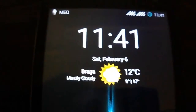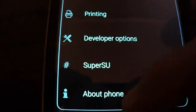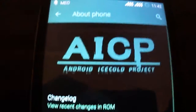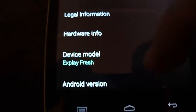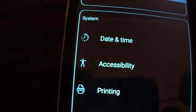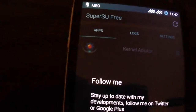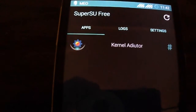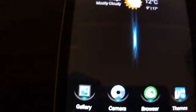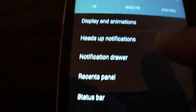Today I'm going to present you an AESP ROM. As you see here, it's Lollipop — you have root already in the ROM. The ROM is super nice, super fast, and you can have themes here also.